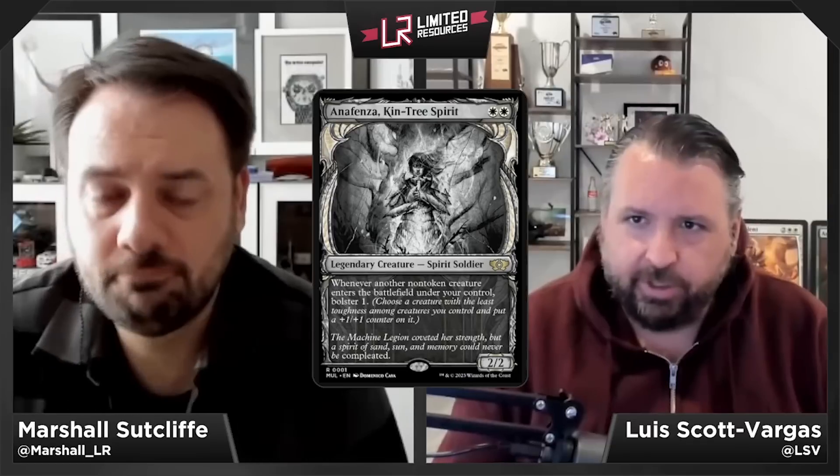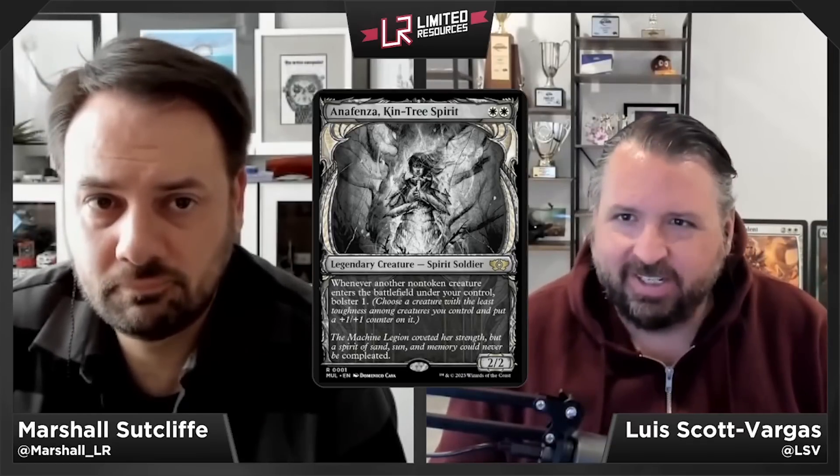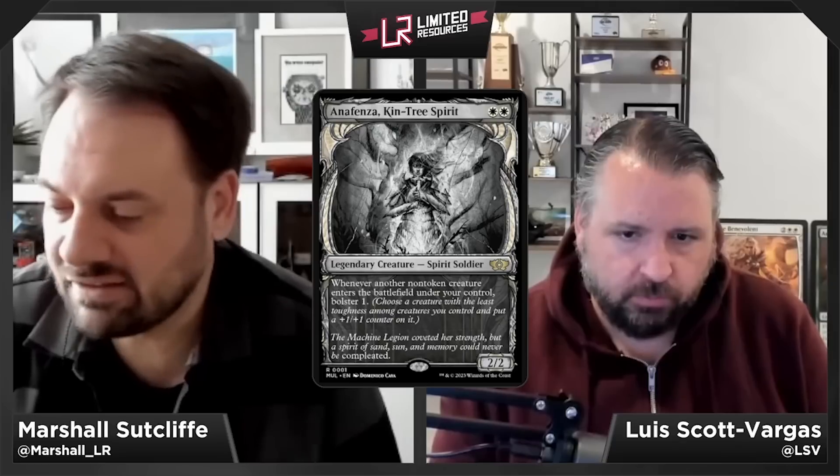Any deck that can reliably cast Anafenza and has a lot of creatures benefits greatly — getting a +1/+1 counter every time a non-token creature enters the battlefield is amazing. That also counts flipped battles, since they come in as creatures and aren't tokens. Anafenza is a B+ — there are some games where it won't do a ton, but if you play this early and it doesn't die, you're going to win fairly easily.